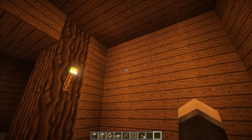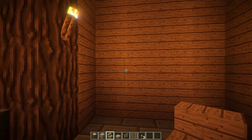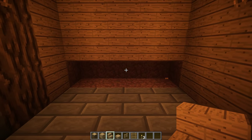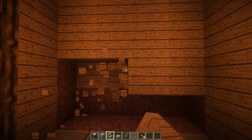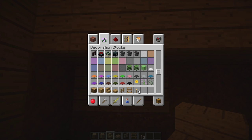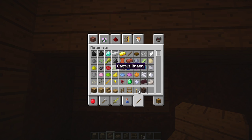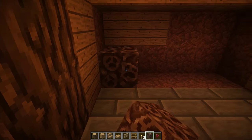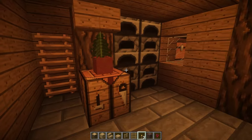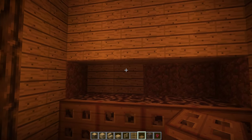Let's start with the nether wart farm and the chests. Break out this block right here — that's where the nether wart farm will be. Grab your soul sand because you need soul sand to plant nether warts, plant the nether warts, and then cover it up with a trap door just like this.